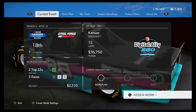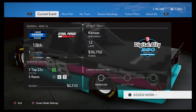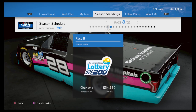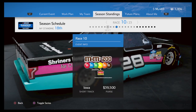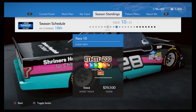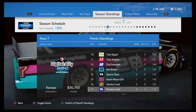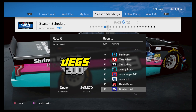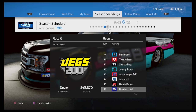Hey, what's going on everyone, Brennan here and welcome back to another NASCAR Heat 4 career mode video. Today we're here to do two more races — Kansas and Charlotte — two more mile-and-a-halfs. Then we go over to Texas for another mile and a half, then Iowa which is another short track. Last video we were at Texas and Dover, finishing 14th at Texas and 16th at Dover.